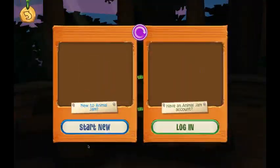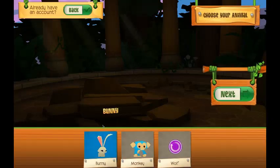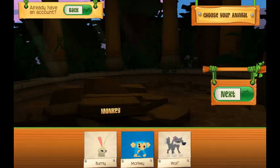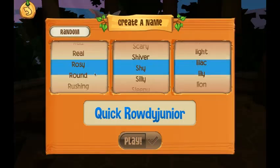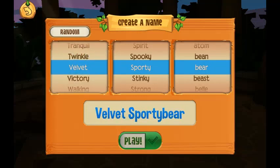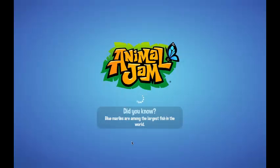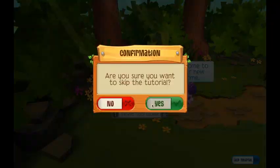First, you're going to press 'Add Account' and start new. You can pick between a bunny, a monkey, or a wolf — I'm going to pick a wolf. Then you can pick a random name; I'm going to pick Velvet Sporty Bear, that's a cute name. Then you're going to create a guest jammer account, so we just created a guest account and I'm going to skip the tutorial.